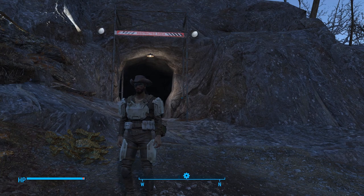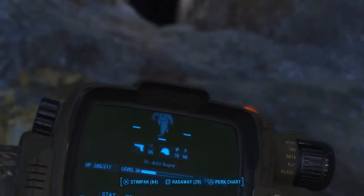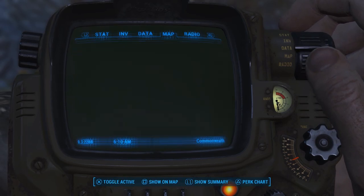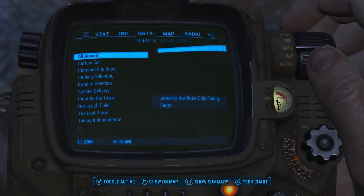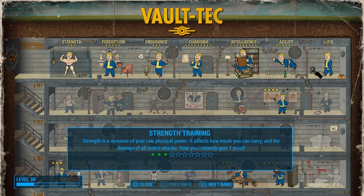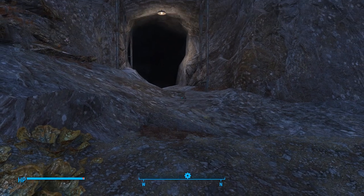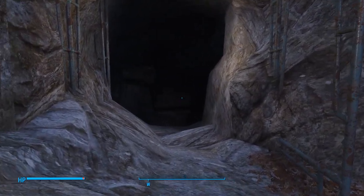I hope everybody's doing well. I know that I am. Today we are going to be exploring Vault 81. But before we do, let's go into our Pip-Boy and go over to our data and take off 'All Aboard.' Also, I did level up two times off-screen, and I put it into Armorer, just to keep everybody up to date on what's happening. Let's go ahead and go inside Vault 81.